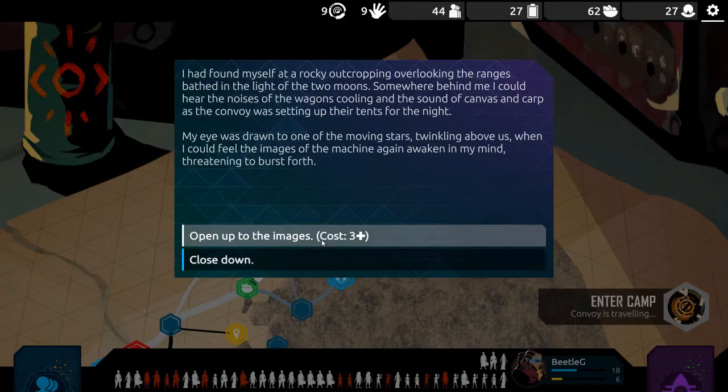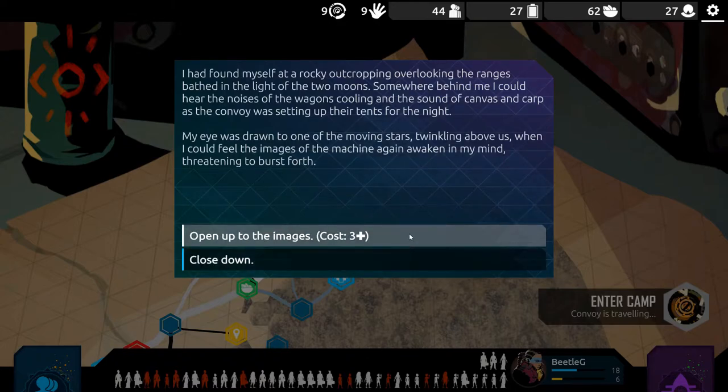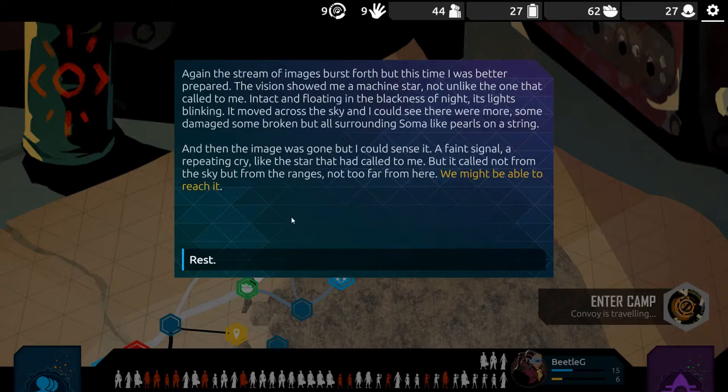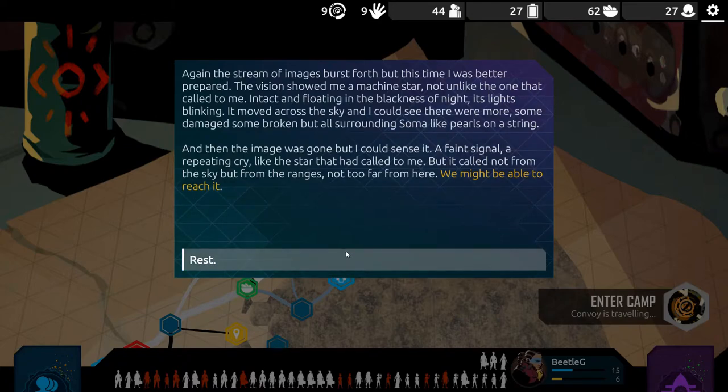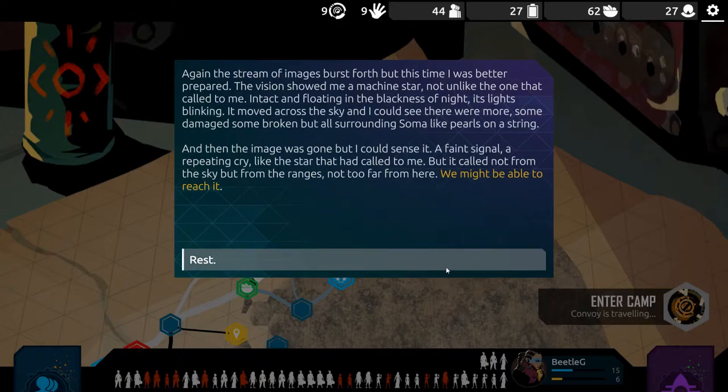I had found myself a rocky outcropping overlooking the ranges, bathed in the light of the two moons. Somewhere behind me I could hear the noises of the wagons cooling and the sound of canvas as the convoy set up their tents for the night. My eyes were drawn to one of the moving stars twinkling above when I could feel the images of the machine awaken in my mind again. The vision showed me a machine star, not unlike the one that called me, intact and floating in the blackness of night. Its lights blinking, it moved across the sky, and I could see there were more — some damaged, some broken — but all surrounding Soma like pearls on a string. Then the images were gone, but I could sense a faint signal, a repeating cry, like the star that had called to me, but it called not from the sky but from the ranges not too far from here. We might be able to reach it.